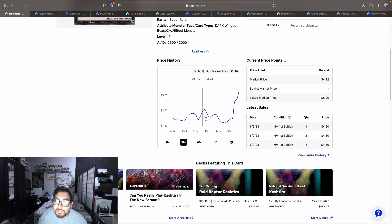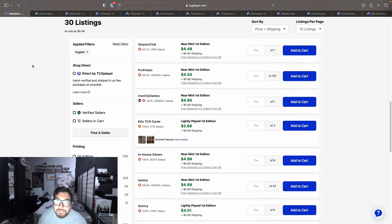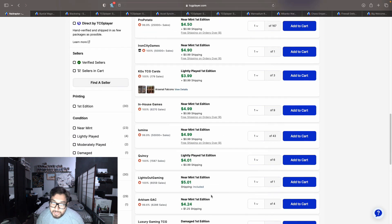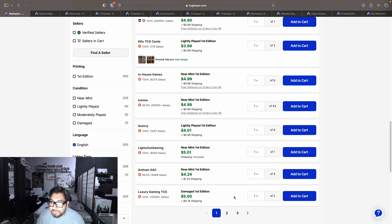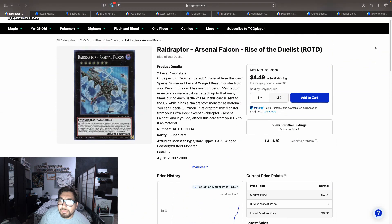It looks like now Kashtira builds are starting to tech it again. This card used to be around the one to two dollar price point, but now we have 30 listings starting at $5.49, $5.50 with shipping, $5.99 with shipping, $5.01 with shipping, going up to $5.78 on the first page. So we'll call it between five and six dollars for this card. I've seen a couple Kashtira builds right now trying to tech this to do some Raid Raptor plays.